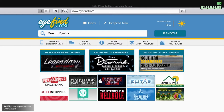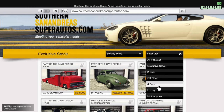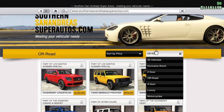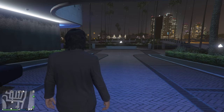The last vehicle is at the Southern San Andreas Auto, and it would be a truck. Let's go off-road. You can get that for $525,000, regularly $875,000.